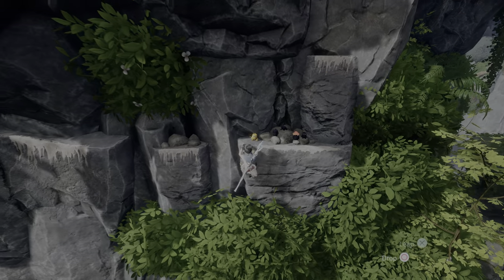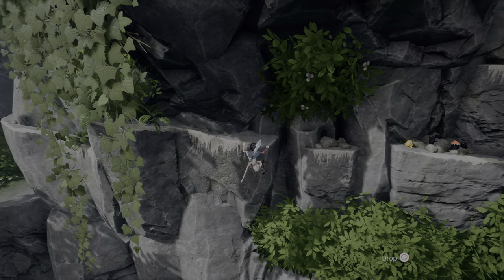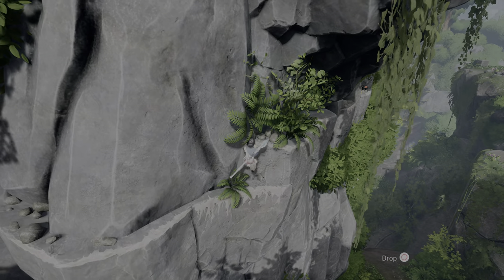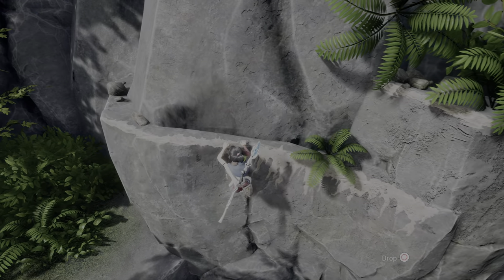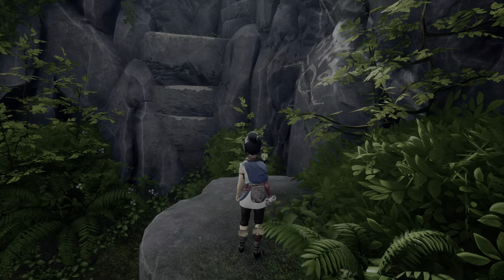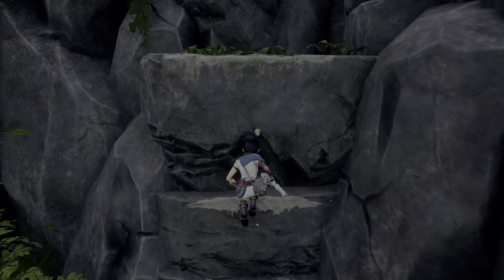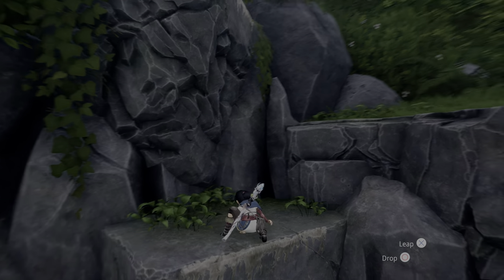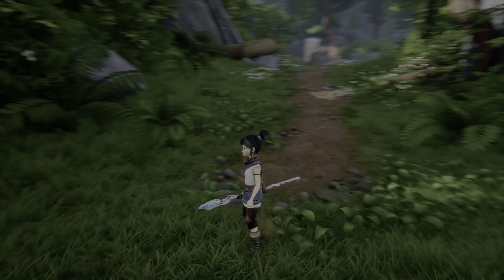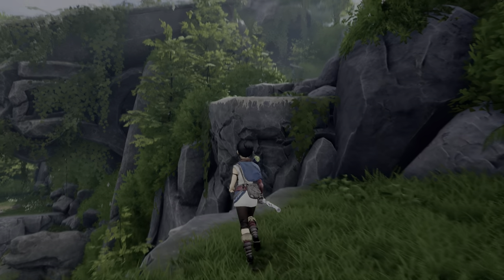Let's drop down here, drop down here, jump across. Careful on this one — it's a little tricky. I do recommend when you're dropping, hold forward on the joystick so you actually push yourself into the cliff. This is a really easy rot to miss just because the camera's facing this way when you get up.